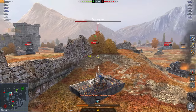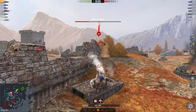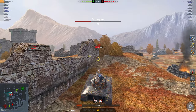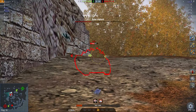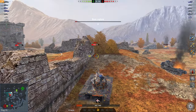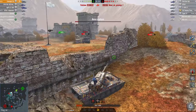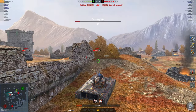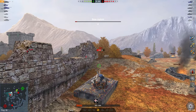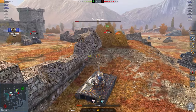You have 380 alpha damage, which is less than the regular American heavies at 400, but very good accuracy with 10 degrees of gun depression. Obviously you can't win a gun depression fight against the STB-1 — the absolute god of gun depression. You can't do much when your entire team camps in the corner, but the mobility isn't great — it could be better. It is, however, a very well-rounded vehicle that's definitely worth a look.